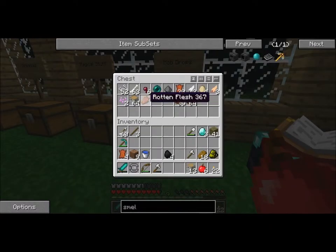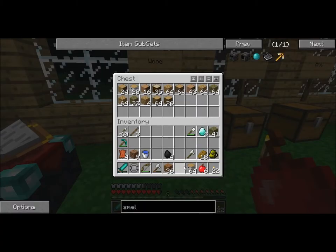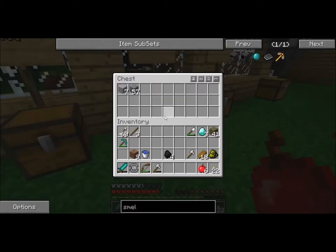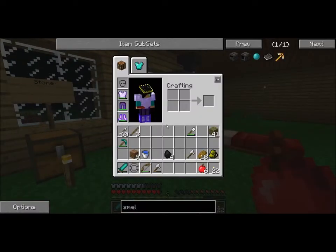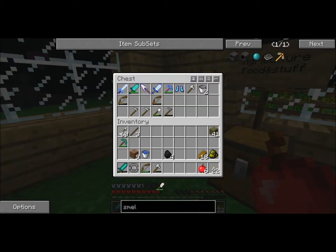I just put these in here? Oh wow. Let's put this in here. I don't need this leather. Stone stuff. Don't need my diamonds now. I don't need two iron axes. I could bring a shovel with me. Nine pieces of dirt — don't need that right now.